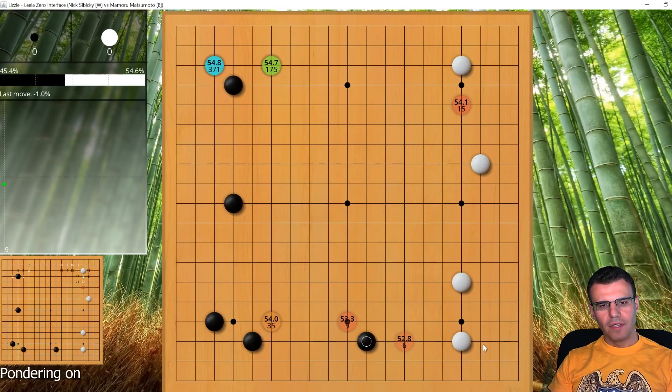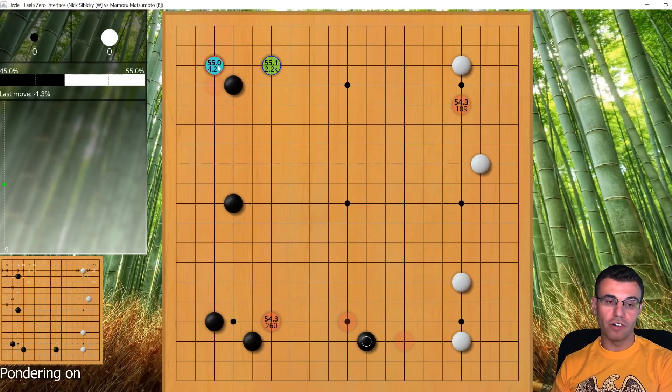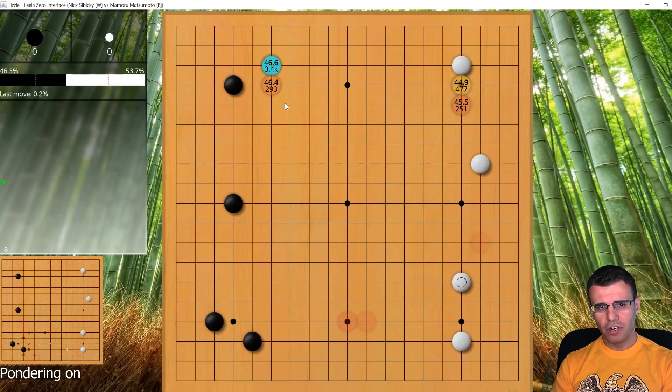If I play over here I don't like it because black will play here, and this double wing formation for black is very nice — the stone is very flexible and the onus is too much placed on white. The robot doesn't agree at all; the robot says hey, you're even better than when you started from all these exchanges, just start invading. Very difficult for me to play that way — it's a very non-human way of playing Go.